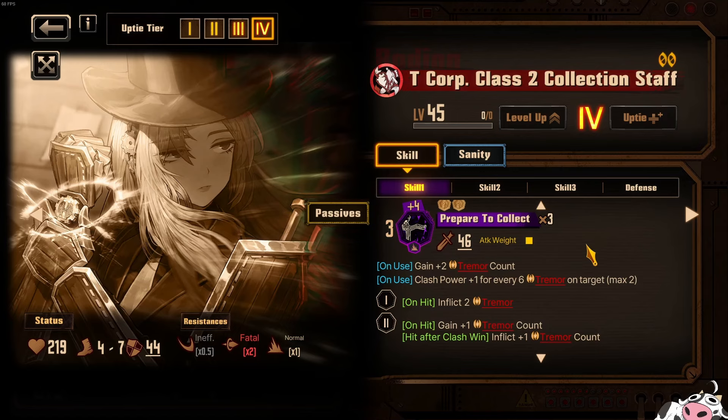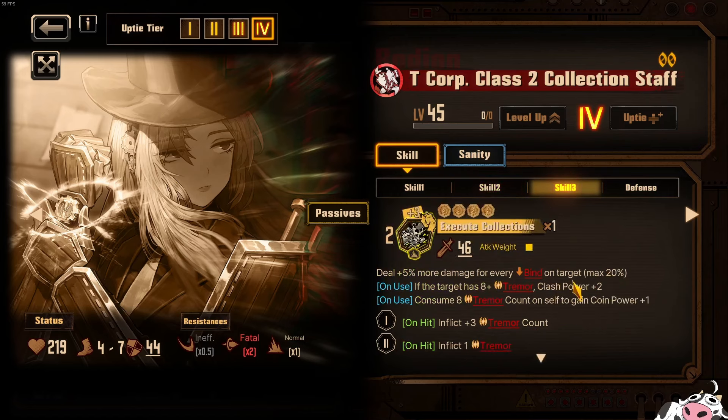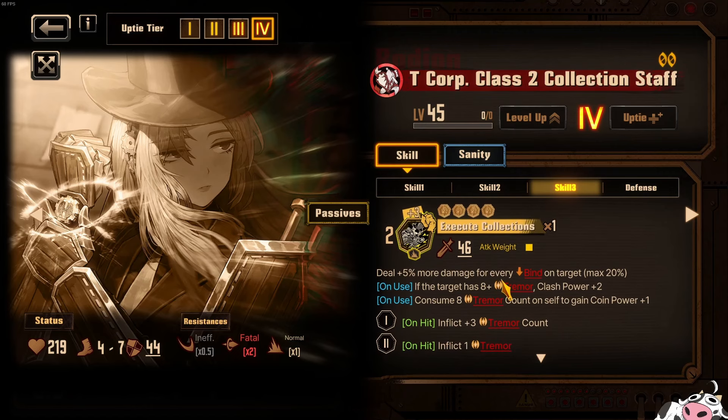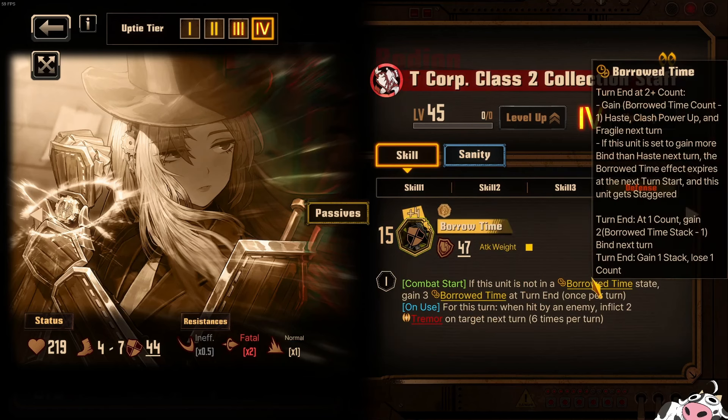The bad news is that Rodion is not very necessary for this kind of team, especially if you're going for Tremor. Because Tremor's main damage is the yellow Tremor — it lets you Tremor burst and deal 99 slot damage if you have 99 Tremor Potency. So Potency is very important. But this Rodion does not have enough Tremor Potency application to justify bringing her along instead of the other big Potency appliers. This character is mostly here to do Binding and get additional clashing from her Borrowed Time state.